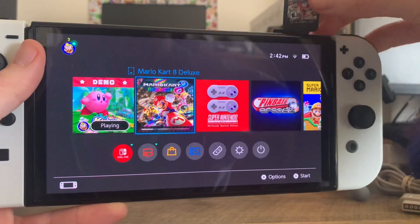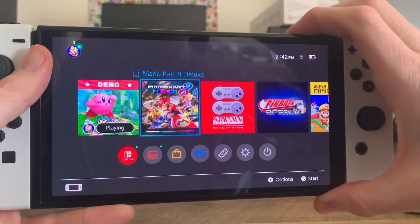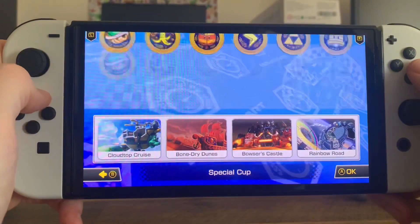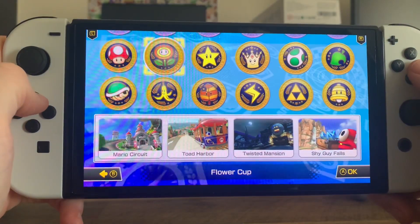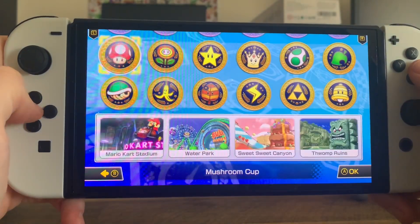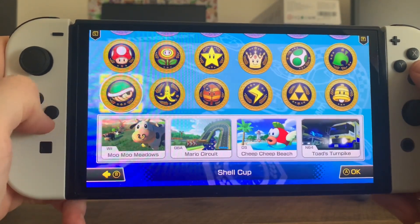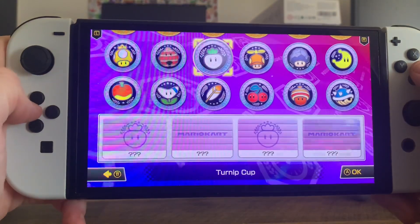I'm going to insert the Mario Kart game cartridge so we can test out the new tracks. Now we're ready to open the game. They added a whole new row of levels — these are the regular levels, and if you scroll down, these are the new levels.